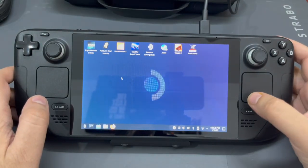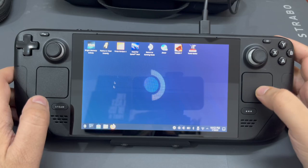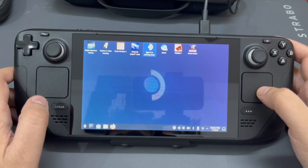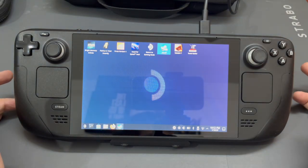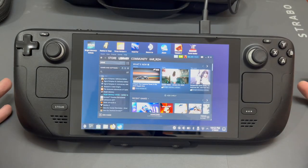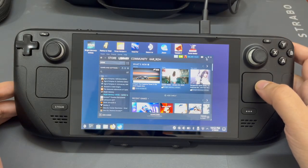Now we're in desktop mode and you can see I can control the mouse cursor with the right thumbstick. Let me just click on Steam — this is the desktop application. I'll just keep this minimized for now; we might need it later on.